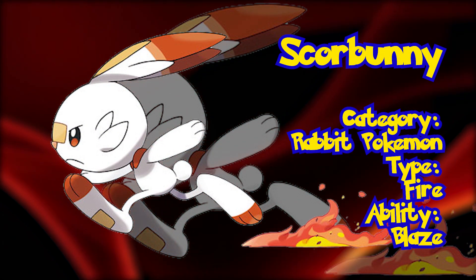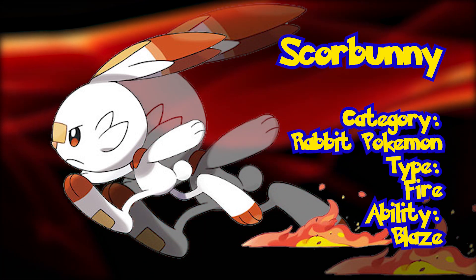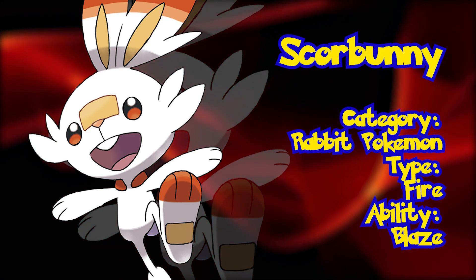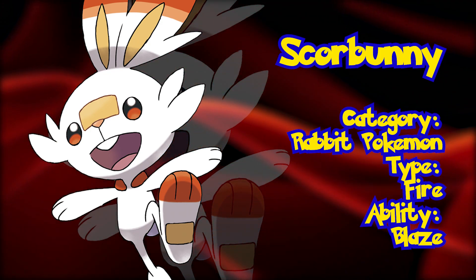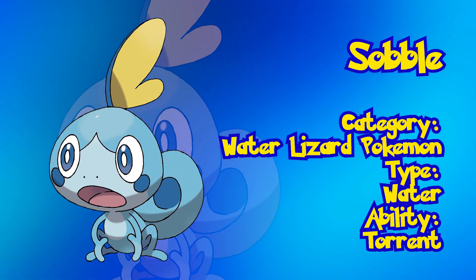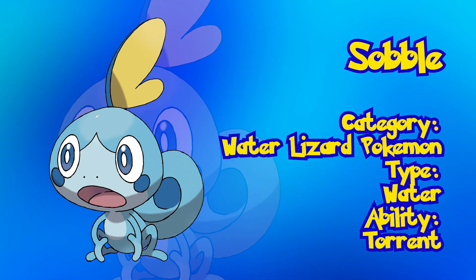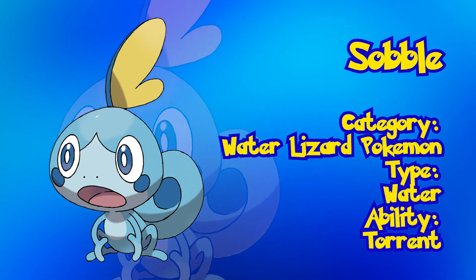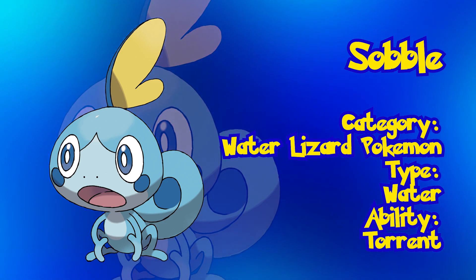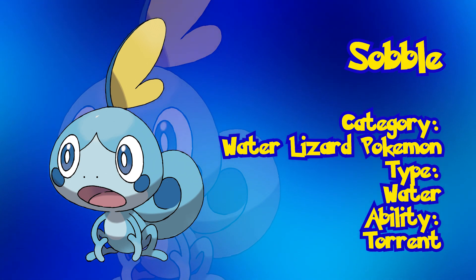Scorbunny. This fire starter is a rabbit-like creature that gains more firepower as it runs around. Scorbunny is known as the Rabbit Pokémon and has the ability Blaze, the common ability for essentially all fire type starters up until this point. Next up is Generation 8's water starter, the Water Lizard Pokémon, Sobble. Sobble has the unique characteristic to camouflage itself in water and is also equipped with an all-around adorable design. Sobble has the Torrent ability, which has the same effect as Overgrow but with water type moves.